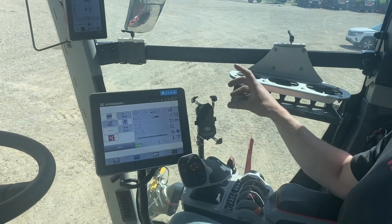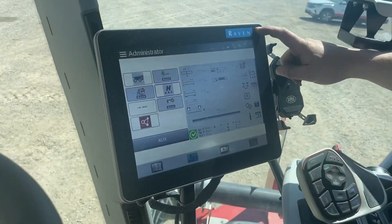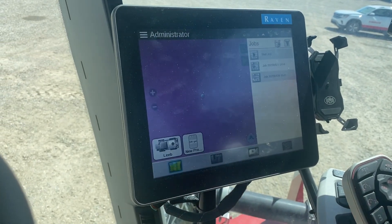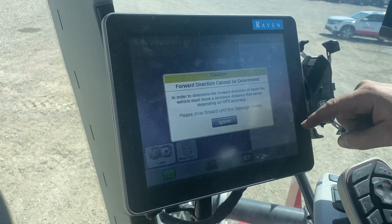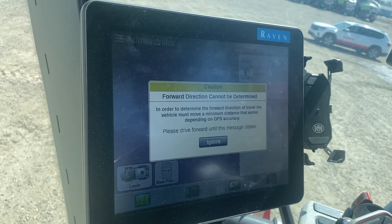Today we're going to show you how to start a job and how to start spraying with the Raven Viper 4. First thing you're going to do is start your job, so go to the bottom left hand corner — you can see the map and all your previous jobs listed. If you want to start a new job, hit 'Start Job' at the top. It's going to give you a warning saying forward direction can't be found, which is fine.